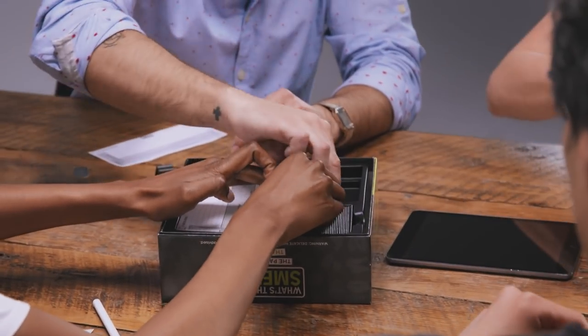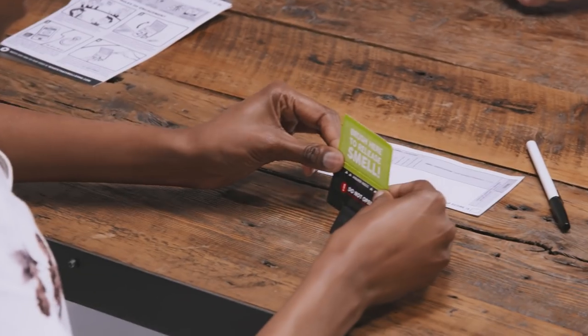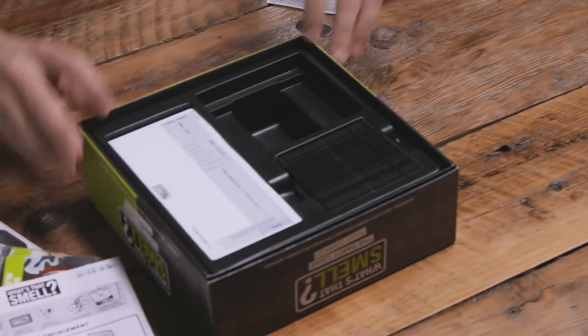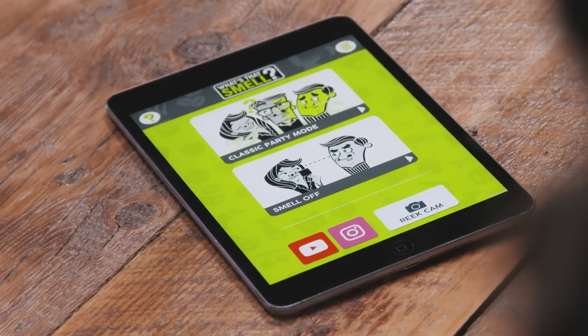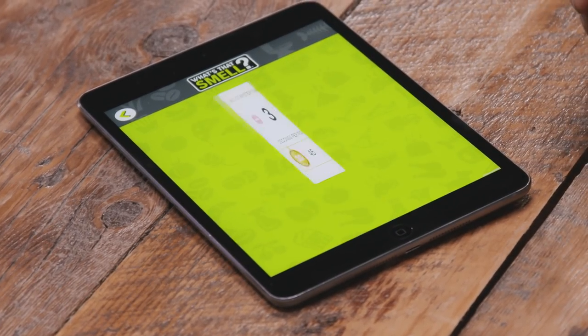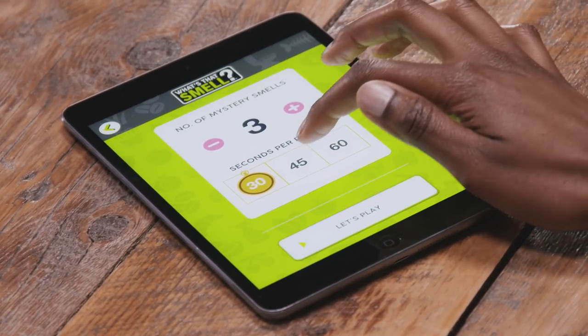When you're all set, each player picks a mystery whiff card, unfolds the first panel, and inserts the card in their card holder so that the smell zone is visible but the answer isn't. You can play with or without the What's That Smell app, but it's free, so why not? Select the gameplay mode, indicate the number of smells, and set the timer for the round.